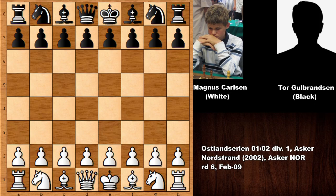Hello everyone and welcome back to another very interactive chess game by Magnus Carlsen, a game from 2002 when Carlsen was 11 years old, a chess game from Norway. Magnus Carlsen had the white pieces and his opponent was Thor Gulbrandsen who had the black pieces. Magnus Carlsen was almost 2200 at this time and his opponent was close to 1900.